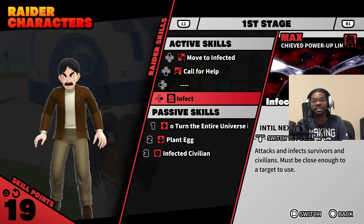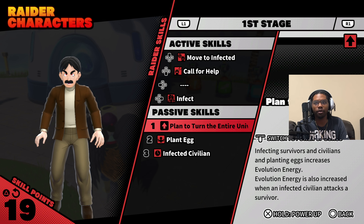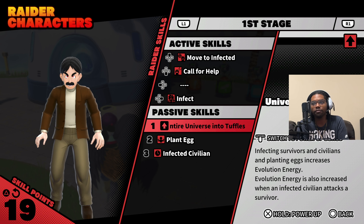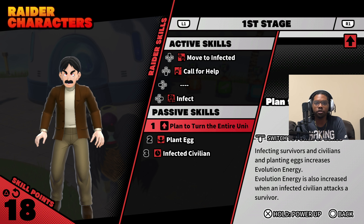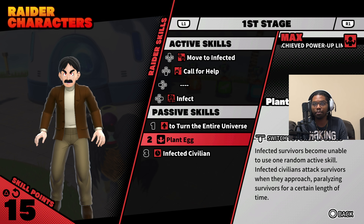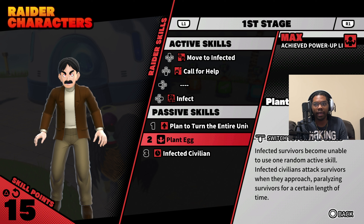This attack is an instant down, so this must be what they were using to actually down people. Infecting survivors and civilians and planting eggs increases evolution energy. Evolution energy is also increased when an infected civilian attacks a survivor — we're obviously going to be leveling this up. This is how you get out of level one the fastest. Infected survivors become unable to use one random active skill, and you can't level that up.